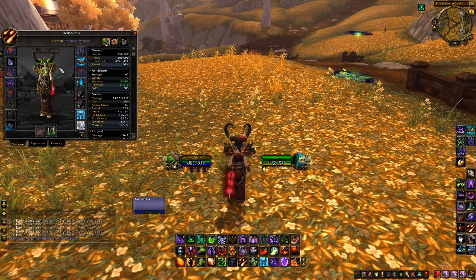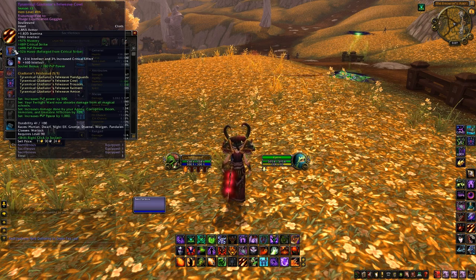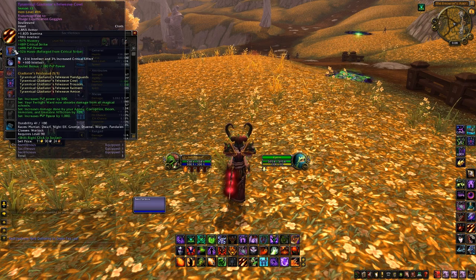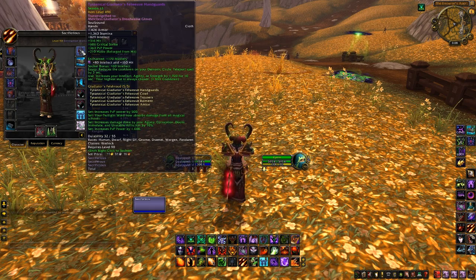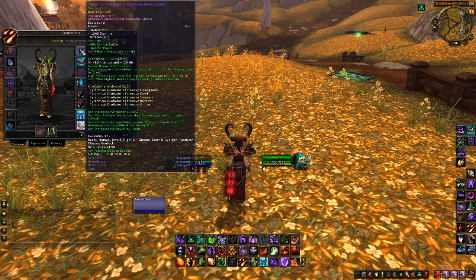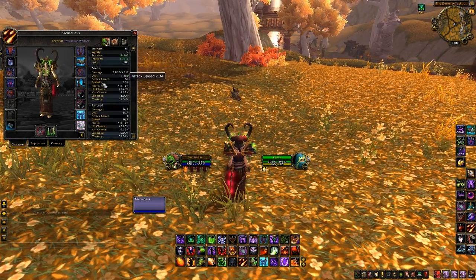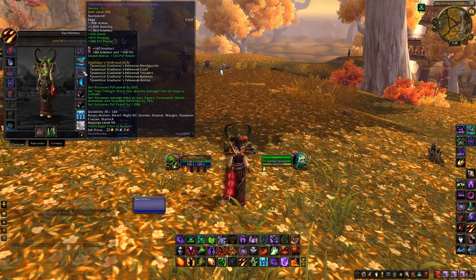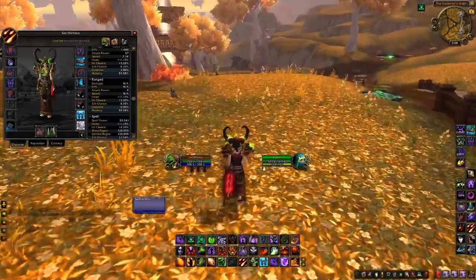For gemming, your main stat priorities as a Destruction Warlock are Mastery, Critical Strike, and Haste. For the meta gem I have 116 Intellect and 3% critical strike. For red slots I use 160 Intellect. For yellow slots I use 230 Mastery, or a Mastery/Haste hybrid gem — I prefer straight Mastery since it's very powerful for Destruction. I also gem some Hit to keep spell hit up, since I reforge almost fully out of Hit. Overall you want to stack Intellect and Mastery. You can gem Haste, but reforging Haste is more efficient.